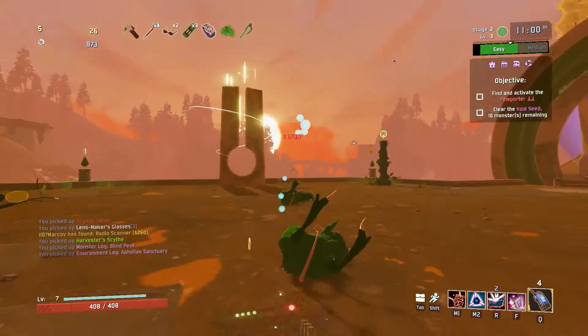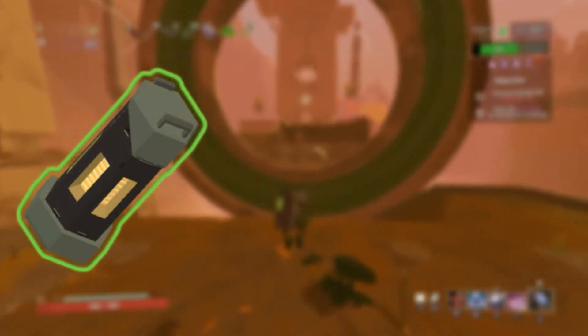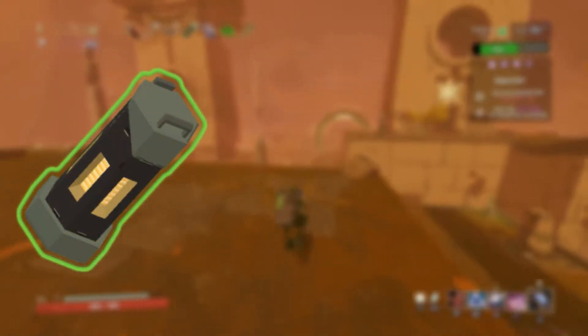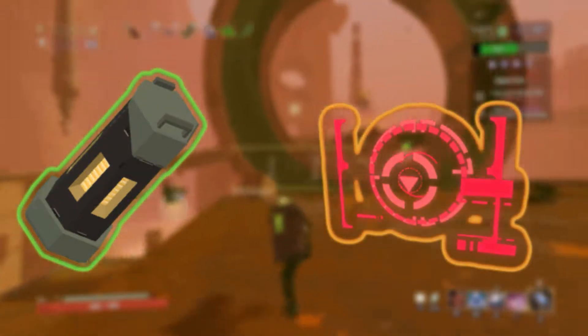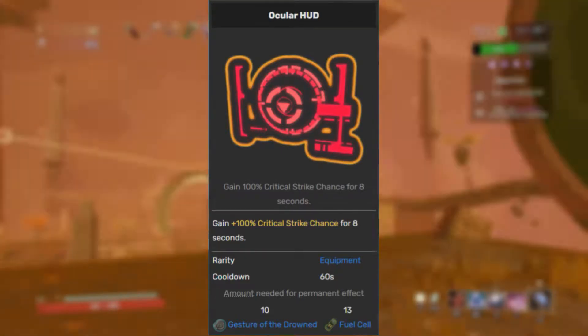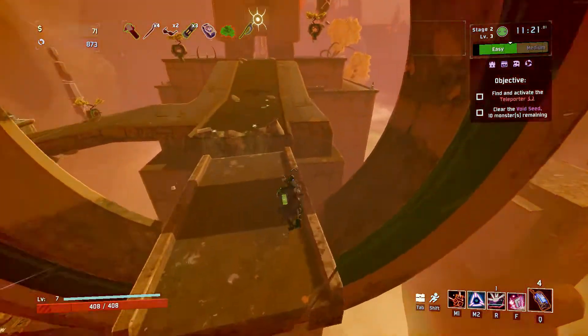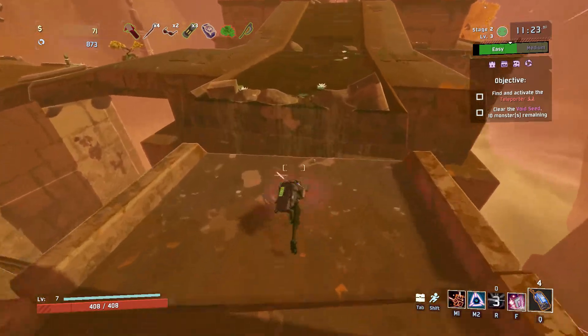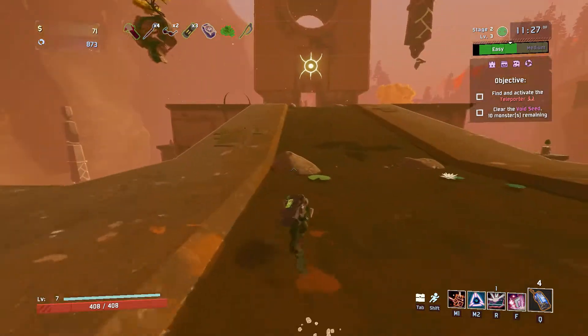Another green item I suggest is Fuel Cell for your equipment slot, and whatever equipment you have, you're going to want to get the Ocular HUD. Most people think — okay, you get 100% crit chance, how is that going to help you? Well, if you always have 100% crit chance, that translates to 100% crit damage for the Railgun, and with Fuel Cells you want to be using it as often as possible.